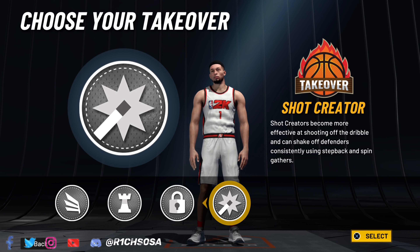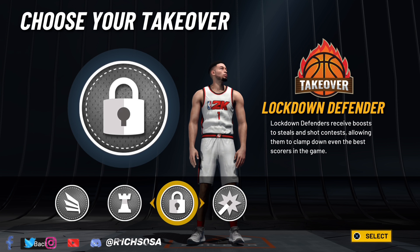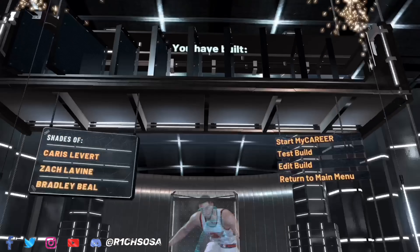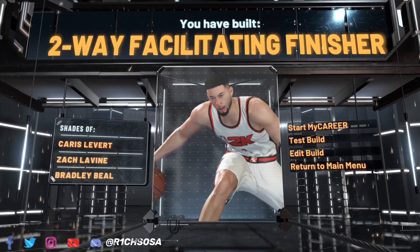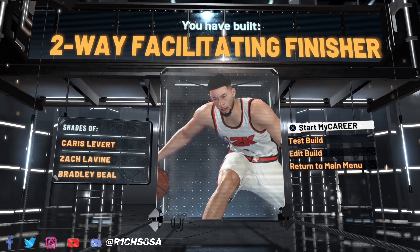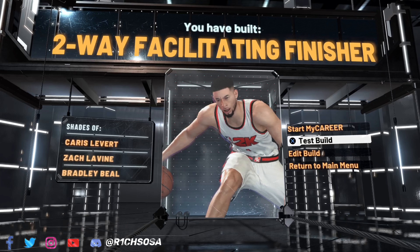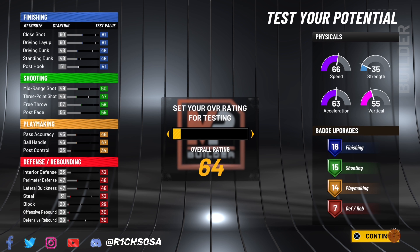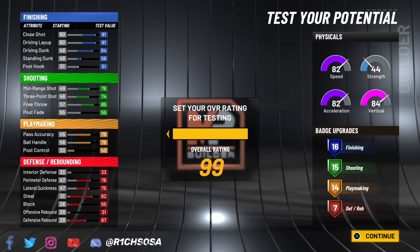Now let's get into the defense: perimeter defense 76, lateral quickness 74, steal 79, block 51, then max out the defensive rebound and put the last two into offensive rebound. We still get a solid amount of defensive badges. I'm going to max out that block — seven defensive badges is really solid, especially for a two-way. Remember the takeovers still have to be considered when it comes to this boost.